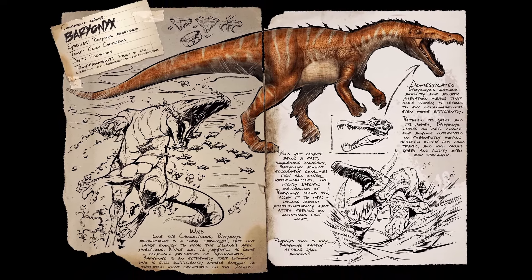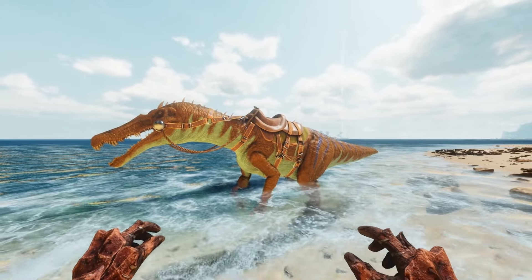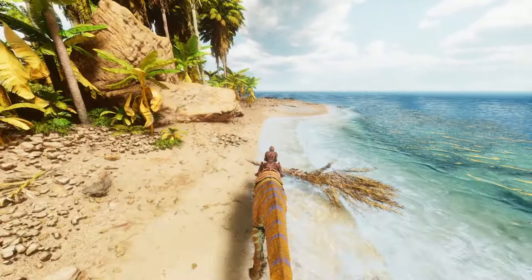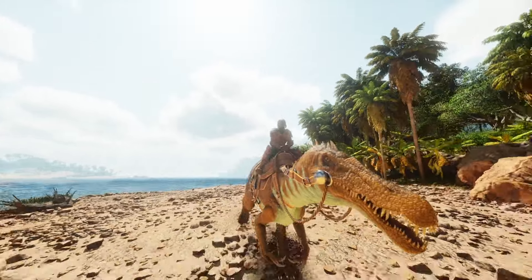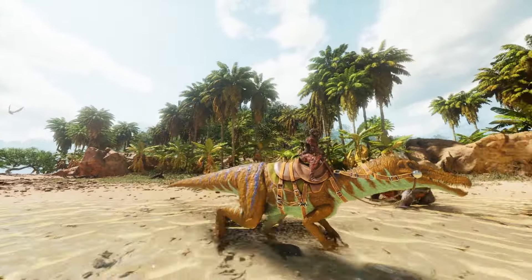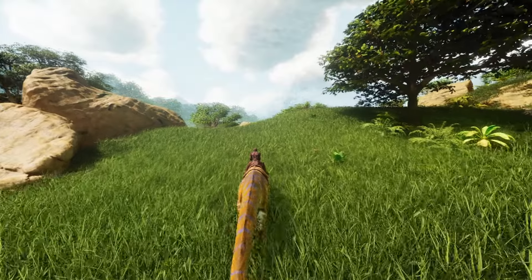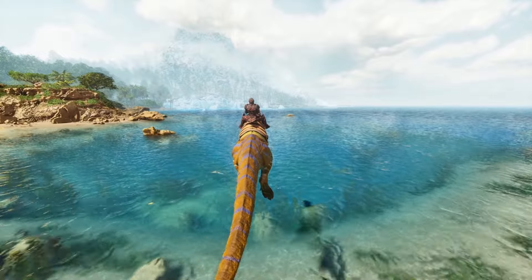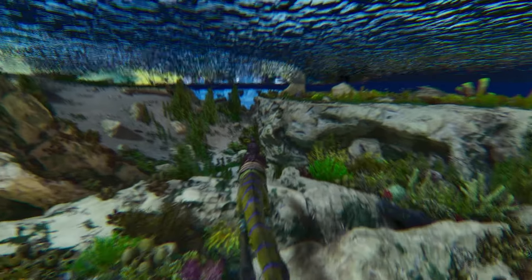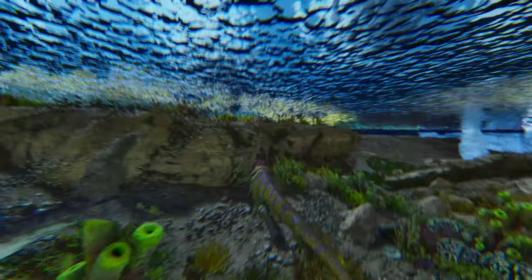At number three we have the Baryonyx, and this creature just has to be here for being such a great caving creature. You need to do those caves to get the artifacts to defeat the bosses in the first place. It's probably one of the best, most mobile small carnivores in the game. It's a no-brainer to have one in your arsenal — use it for caving, as a general carnivore, or even to explore the ocean since they're really good swimmers. They can jump, have a spin attack, and can stun creatures up to the size of a Megalodon.